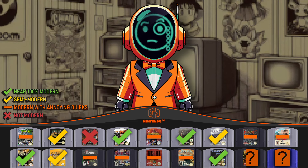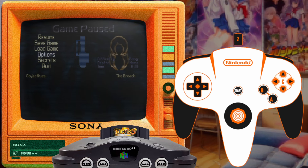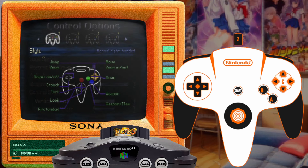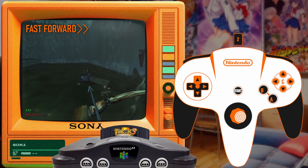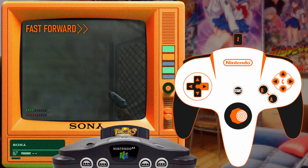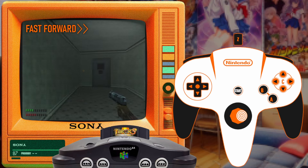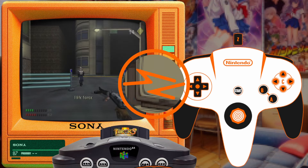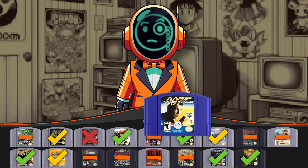Nearing the end of the N64's life cycle, we have Turok 3 from 2000. Turok 3 really modernized the controls compared to its predecessors. You can avoid auto-centering by turning look spring off, and you can use a normal Y-axis by turning on "reverse up and down" — yes, back then "reverse" meant what we now consider normal, since inverted was the dominant default. This game feels super modern; it could have released towards the end of the PS2 era and not felt outdated. The gameplay is actually better than many PS2, GameCube, and Xbox era shooters. Decent aiming, vertical and horizontal sensitivity sliders — the frame rate is your biggest issue, especially in high-res mode. Near-100% modern rating.